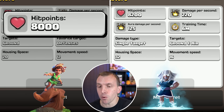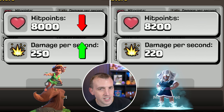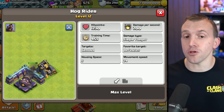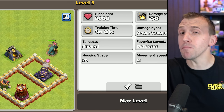To give you a bit of a comparison with other troops: the Root Rider has 8,000 hit points and 250 damage per second. In comparison to the Electro Titan, it actually has greater damage per second and slightly less hit points, but it's only 20 housing space. The best comparison comes with Hog Riders — if you were to have four Hog Riders, the hit points would only be 4,920 at maximum level.